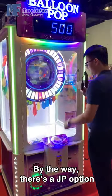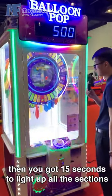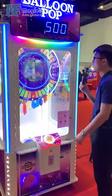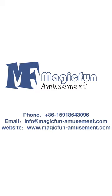By the way, there's a JP option. If you get the JP, you have 50 seconds to light up all the sections — light up all the lights — and you get all the tickets up there. That's what the JP is all about. So, let's go. Thank you.